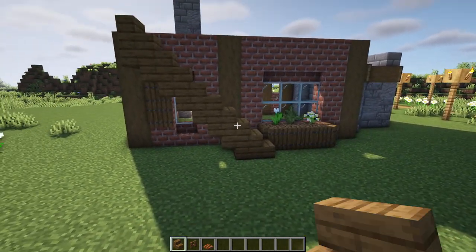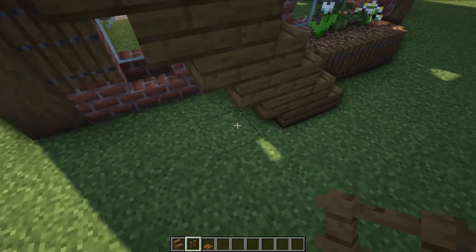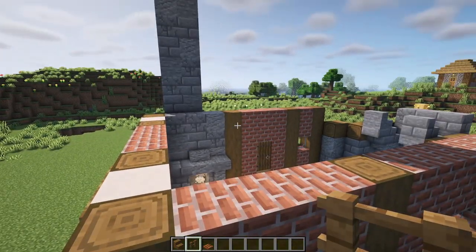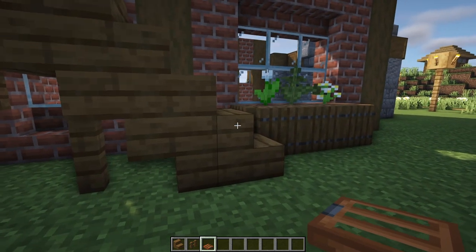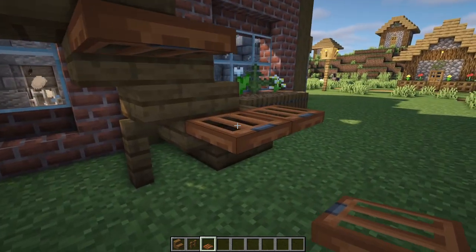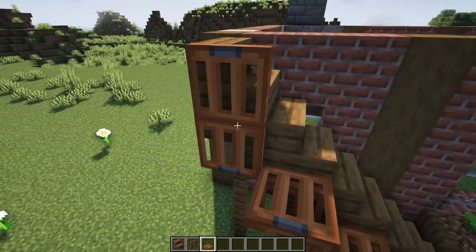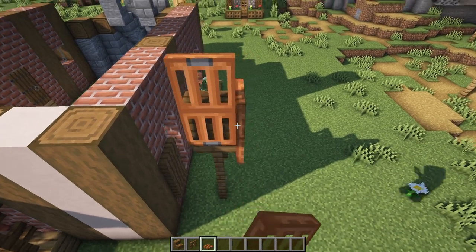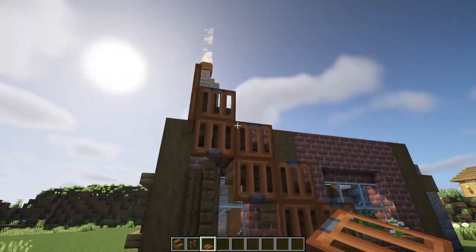That's one, two, three, four, and five of those stairs. Add supports underneath with spruce fences — one here, leave a gap of one, then place down three more. Now we can get up to the second level, but to stop you falling off we'll add railings using acacia trap doors. Place two on the two bottom blocks, then one, two, three on all of the upside-down stairs, and flip them up. Add more on top of those four trap doors, flip them up again, then one and two around the back to complete the railing.